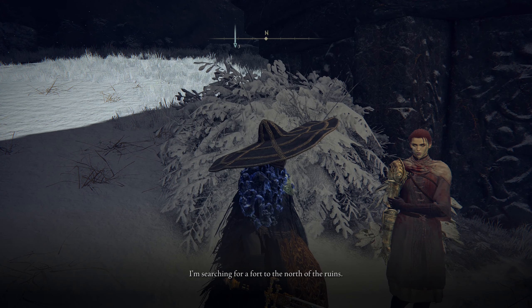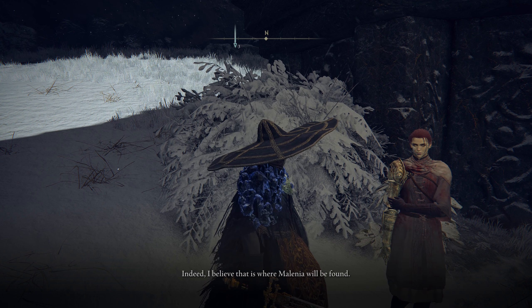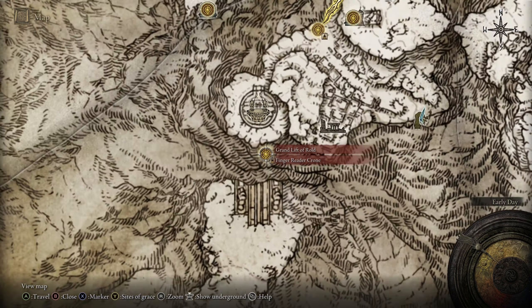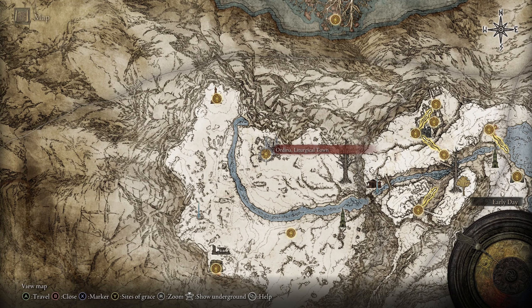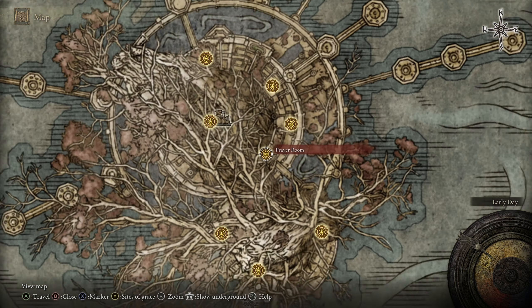I'm searching for a fort to the north of the ruins. I heard the master of the fort was given a medallion that allowed him to visit the Haligtree. I believe that is where Melania will be found. The Haligtree is hidden somewhere in these northern lands. The next location after this is the Haligtree, and you get access to that by having two parts of the medallion — the secret medallion — which you use at the Grand Lift of Rold. You do have to solve a puzzle here to move on to the next part, and I'll post a guide on how to do that one too here soon.